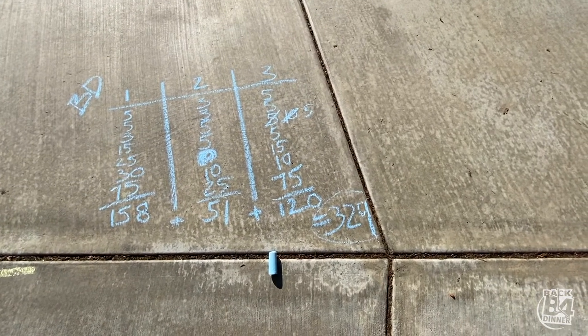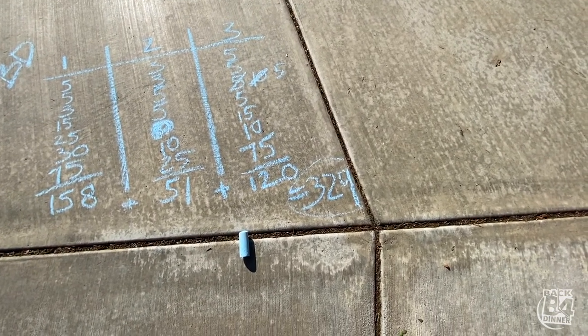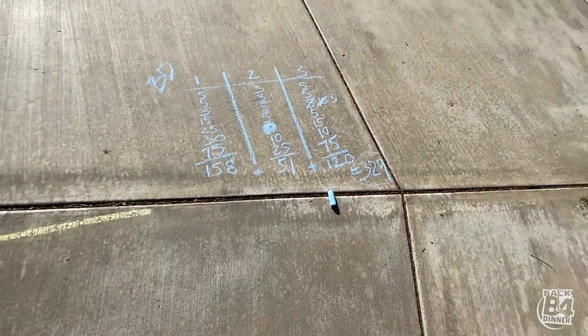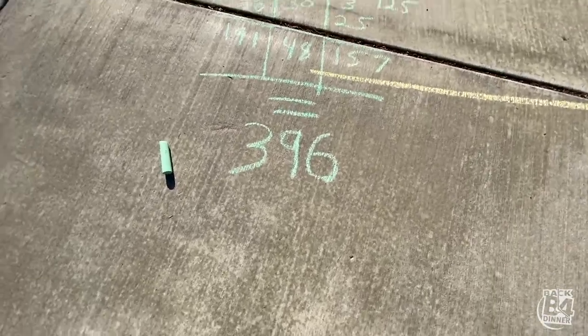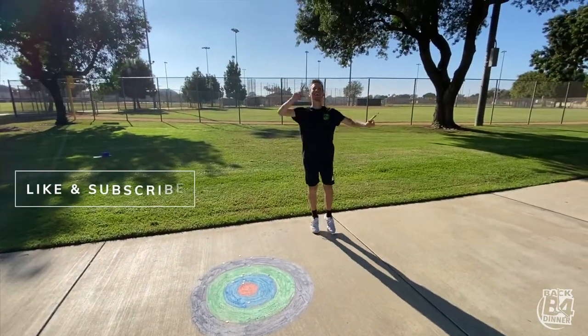After adding up all those crazy coins, Brandon has 329 and Tyler has 396. And that's going to be our winner today.